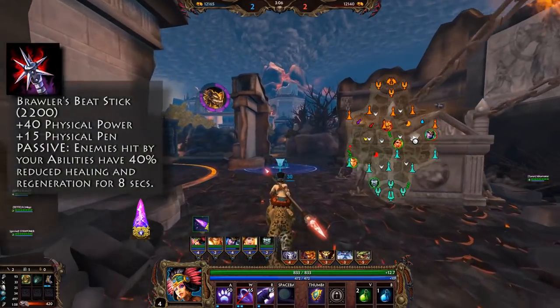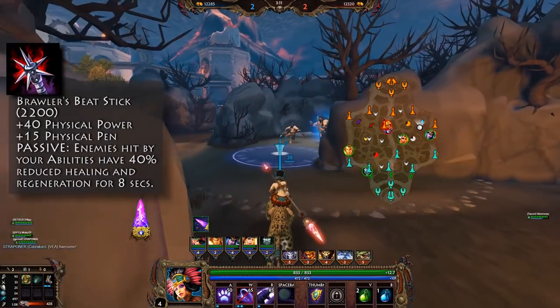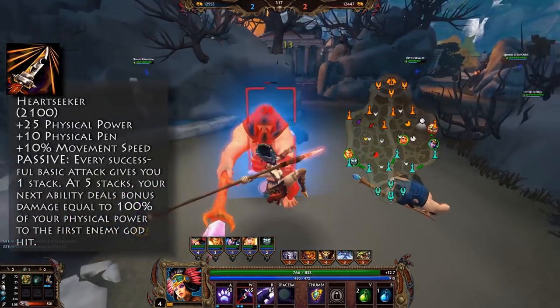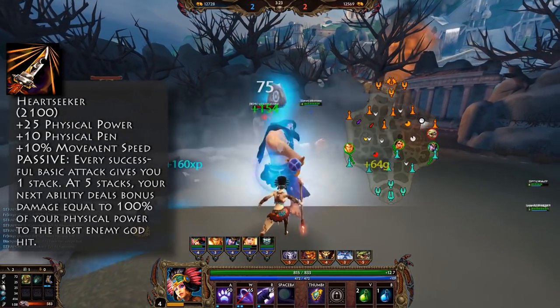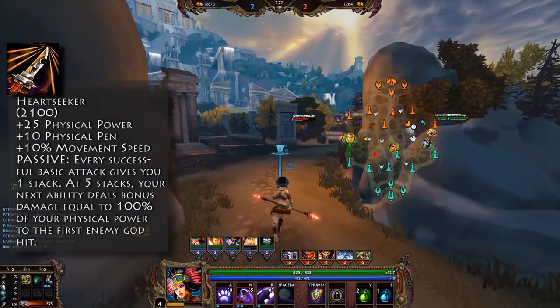Brawler's Beatstick is a bit more towards the raw damage side — it has a little more power but no attack speed, and it also has a very effective passive which is anti-heal. Heartseeker, on the other hand, does not have as much power or penetration, has some extra movement speed for more mobility, and has a passive that amplifies your ability after 5 basic attacks.